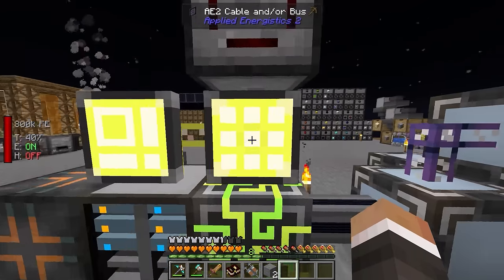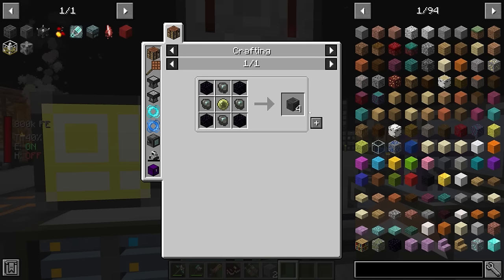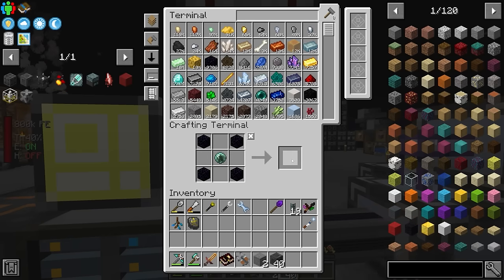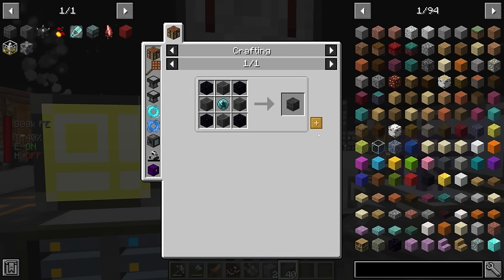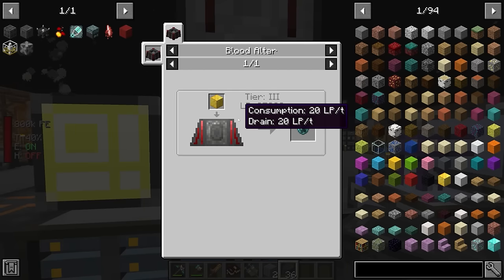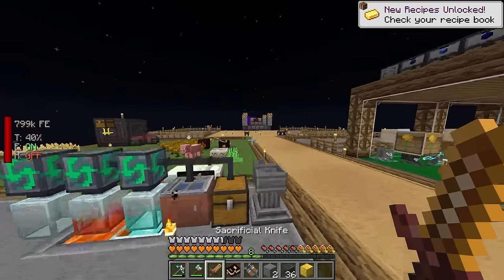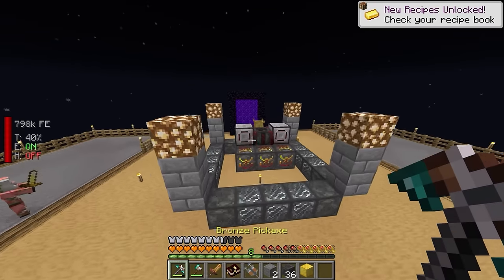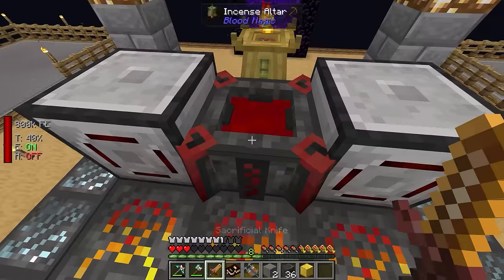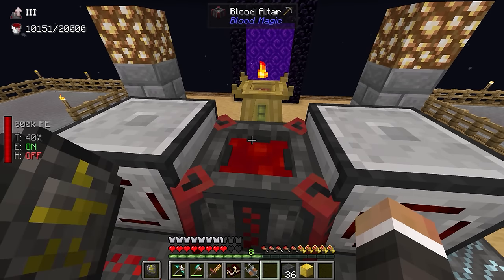Back in the crafting terminal, we have everything needed to make 40 ritual stones. We also need to make one master ritual stone, but that requires a magician's blood orb. The tier three magician's blood orb requires a block of gold and 25,000 life points. Our altar currently holds 20,000, so we need to figure out how to get 25,000 in there.